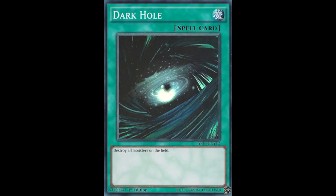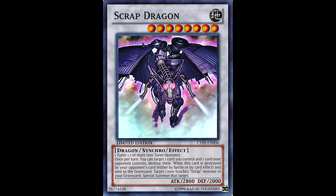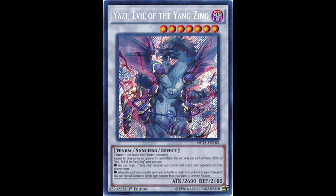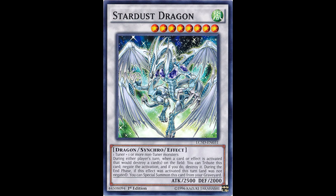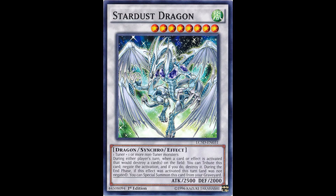For example, if your opponent plays Dark Hole against your board of Stardust and Colossal Fighter, tribute Stardust and it'll be back on your field for next turn, and Colossal won't go away either. You can even use it against a deck like Scraps or Yang Zing who like to destroy their own monsters to get their effects off — for example with monsters like Scrap Dragon or Yazi, Evil of the Yang Zing. Stardust's effect can even be used in the battle phase. If an El Shaddoll Construct battled a Stardust Dragon, Construct's effect to destroy a Special Summoned monster would activate and Stardust could tribute itself to negate and destroy the Construct, even at the start of the damage step.